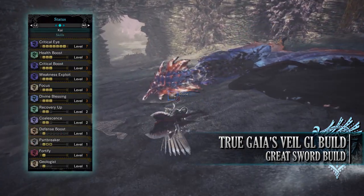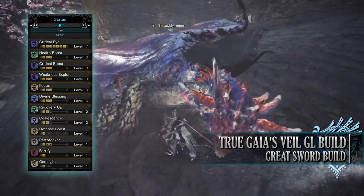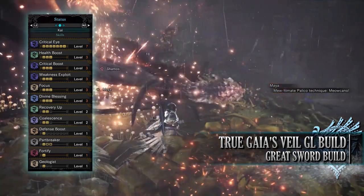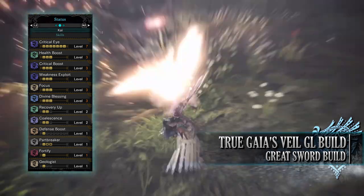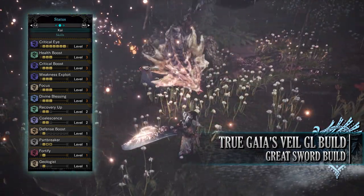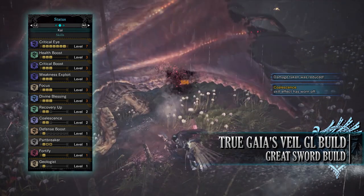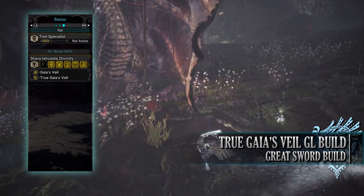As for the skills, you'll have Critical Eye level 7, Health Boost level 3, Critical Boost level 3, Weakness Exploit level 3, Focus level 3, Divine Blessing level 3, Recovery Up level 2 (a byproduct of the gear — it would have been nice to get this higher, but level 2 is still useful), Coalescence level 2, Defense Boost level 1 (a byproduct of the armor, increasing the defense rating), Part Breaker level 1 (which should be level 3 for the majority of the hunt when wearing Mantles — an essential skill in the Guiding Lands for breaking off monster materials more easily), Fortify level 1 (increasing attack and defense every time you faint, up to a maximum of 2 times), Geologist level 1 (allowing us to loot monster materials twice instead of once from high tier monsters in the Guiding Lands), and Tool Specialist level 2 when wearing the Glider Mantle, reducing the cooldown of specialist tools.